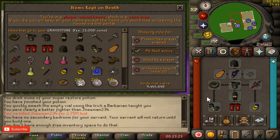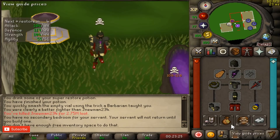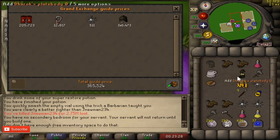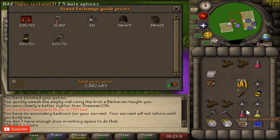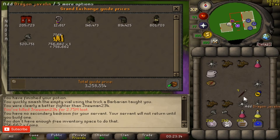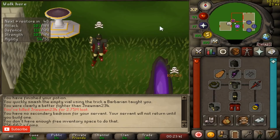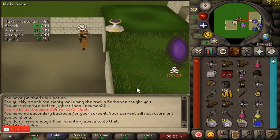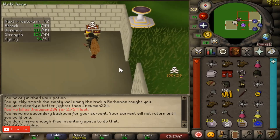If you get a kill in DH, let me check — yeah, it's like 3.2 mil PK just like that. This dude even had dragon javelins on him. That's just a 3.2 mil PK — a pretty easy way to make money if you ask me.